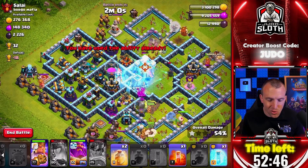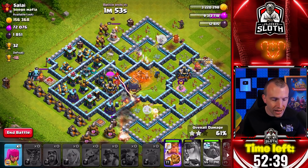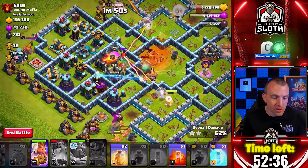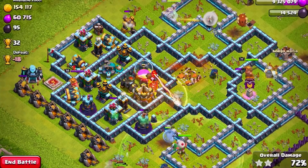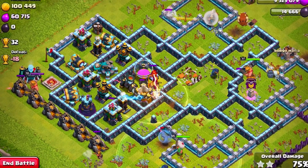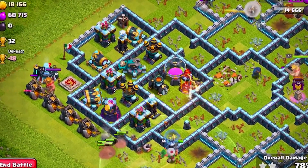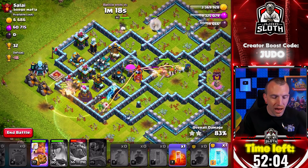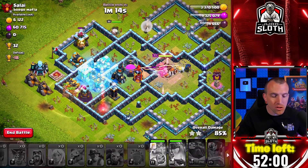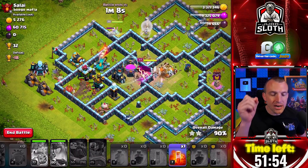Queen's ability as well, taking huge damage there. Miners slowly pushing down the bottom. Let's use the Grand Warden's ability to save on heal spells. Anything we can save is going to be useful, but we do need to make sure we actually get the three stars. For some attacks it might be that we go for one or two stars if it's more time efficient. We might have to use another heal spell. It's my clan castle freeze spell, so we might as well use it to assure that we get the three stars.